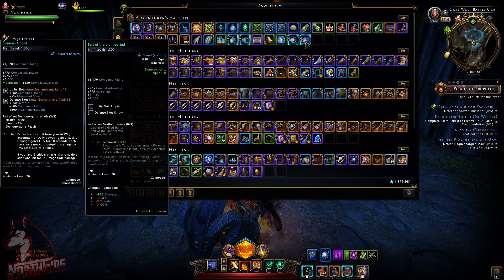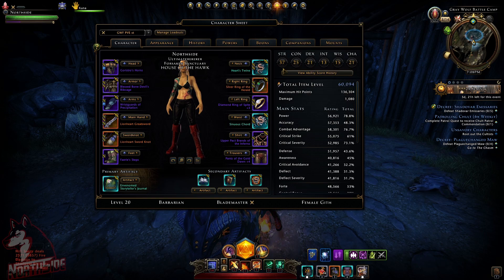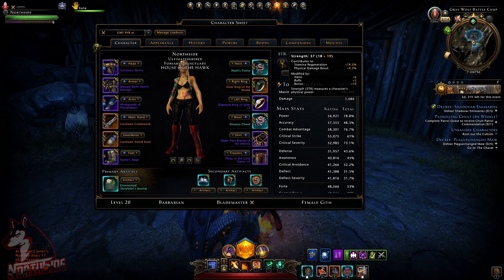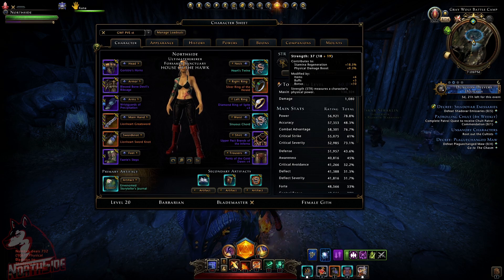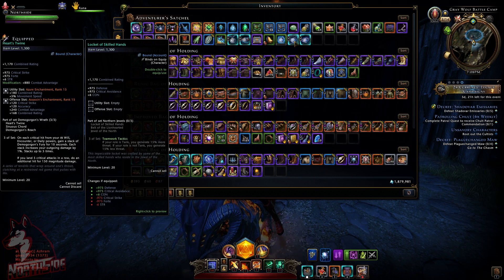Just for the showcase, let's check how the set looks. I'm currently wearing the Senior Scored set and I'm over 60,000 item level with 37 Strength, which I think is absolutely insane — I'll make a separate video updating my build. These Echoes of Prophecy sets can be useful for somebody, but not for DPS. This is for tanks.